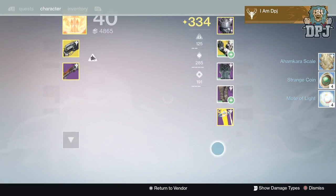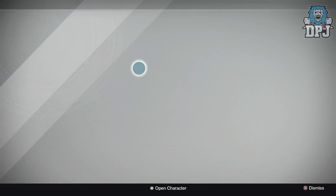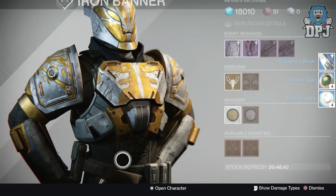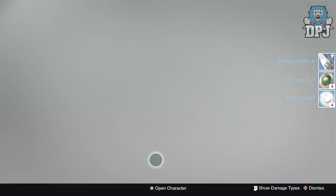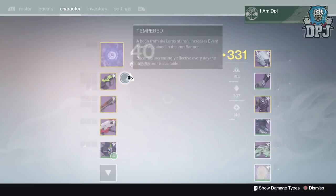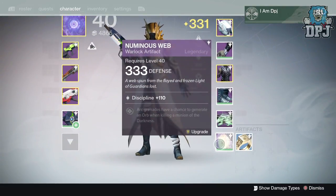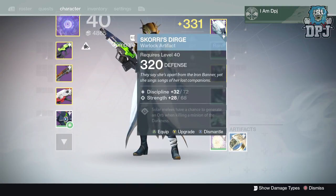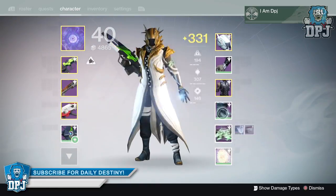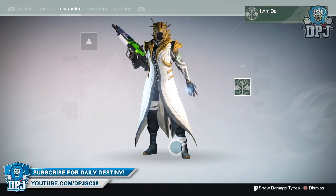The rank three packages from Lord Shaxx are really pointless in my opinion. All you get is a rare artifact, coins, and molts. They should at least give us something useful, even if it's legendary marks or a weapon or armor piece. For there to be a package at rank three, at least make its content somewhat useful — a rare artifact, a few molts, and a few coins are just pointless.